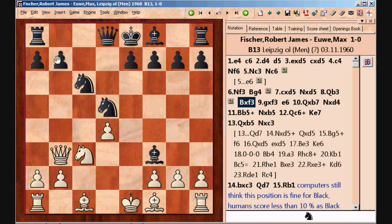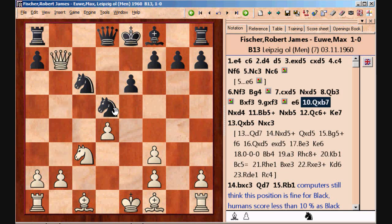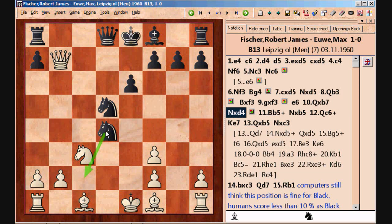Black exchanges on f3 and by doing so he weakens White's pawn structure. He then has to support this knight, so e6 is the main line. White takes on b7 and Black interacts by taking on d4. He now threatens to give a fork on c2, maybe take on f3. This knight is strong but at the same time Black's king is somewhat exposed, and the kingside is still not developed — this will be the problem for Black throughout the whole game.